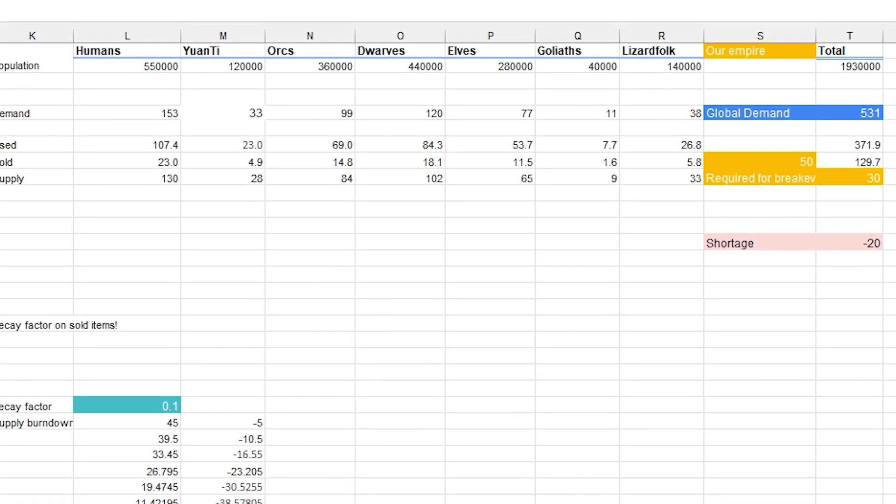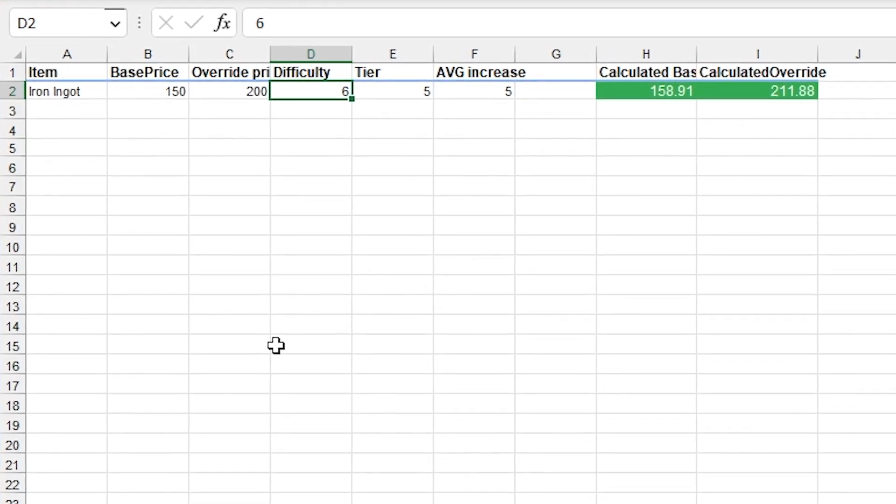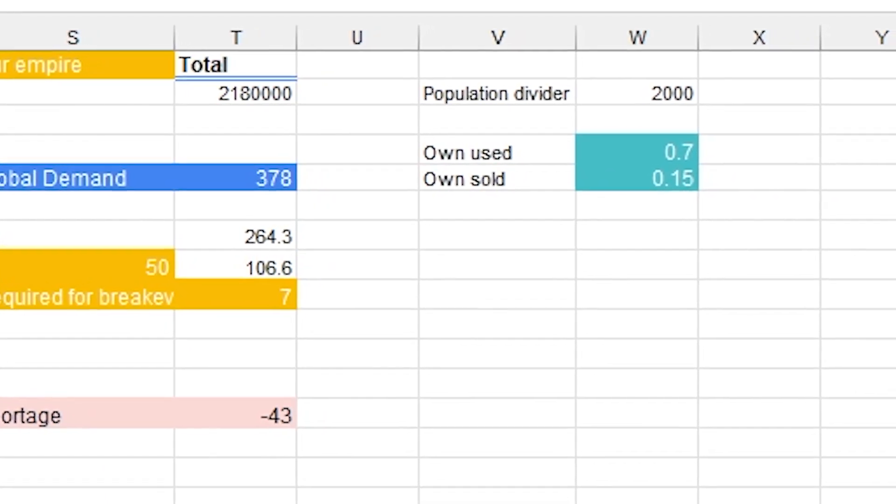Basically, we first took our factions — dwarves, elves, things like that — and gave them a population based on the size of their land. On top of that, we take into account what their needs are: how much do they actually need of a certain item, considering rarity and how trivial or necessary it is. For example, if there's no water, everyone wants water to survive. Factions also create their own resources in the background — dwarves aren't the only source of, say, iron ingots. They have their own supply, and world events like finding a gold or iron mine can also influence your market.